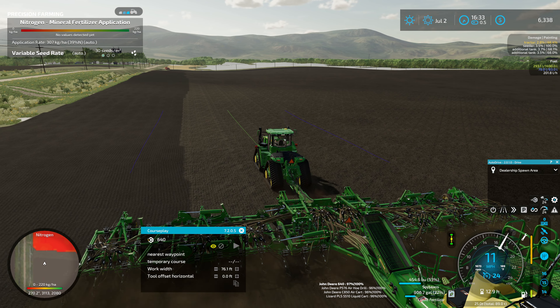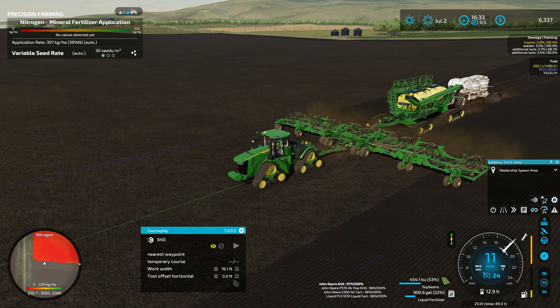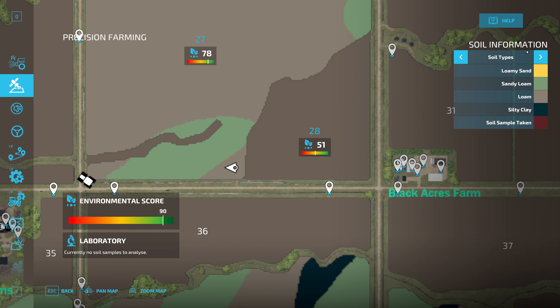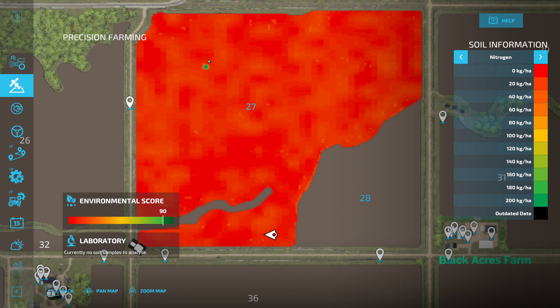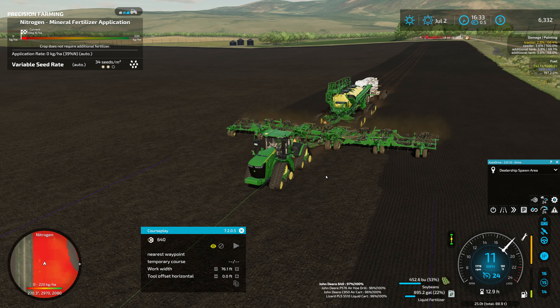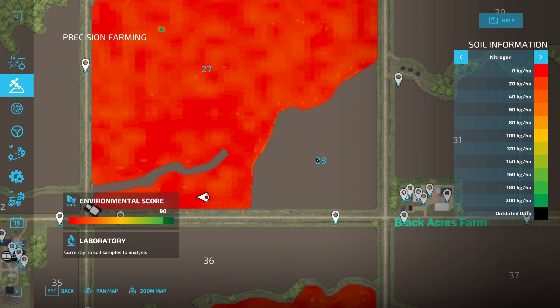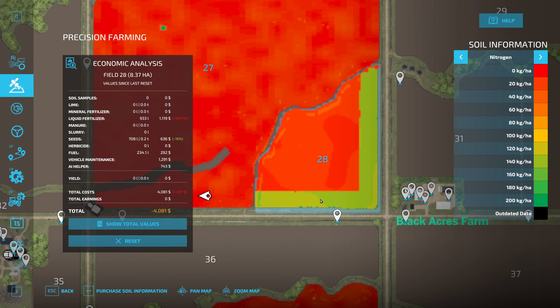I just realized - we're planting soybeans, we shouldn't be putting down fertilizer. Why is the fertilizer going down? Is it actually putting down fertilizer? Doesn't say it is... oh, I know what's up. It's because we don't own the soil information for field 28. We don't own the soil information here for field 28, so... that's kind of annoying. I never even thought about that.